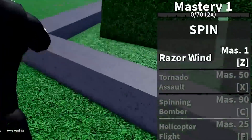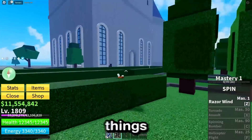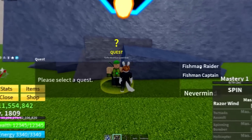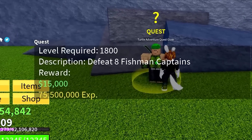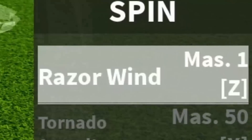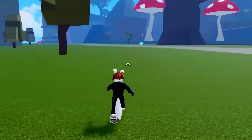This fruit has four moves, and we only need to get 90 mastery to get all four of them. First things first, to test the spin fruit's grinding abilities, we need to find a suitable grinding area. The quest I need to take on is to defeat fishman captains. I'm going to see if I can do that with this one move called razor wind. That's not bad — it's also not good, but it's not bad at least.